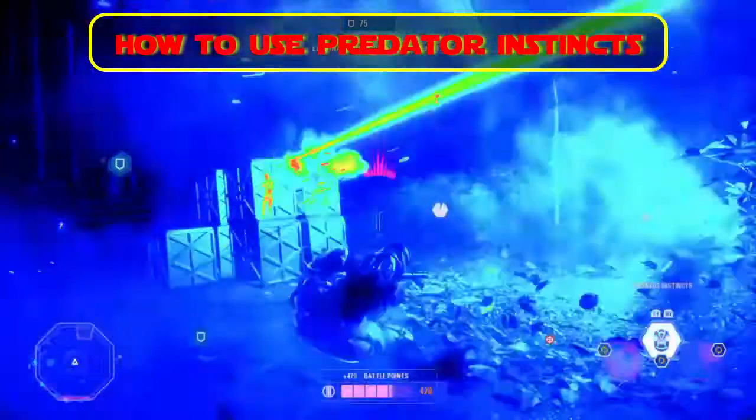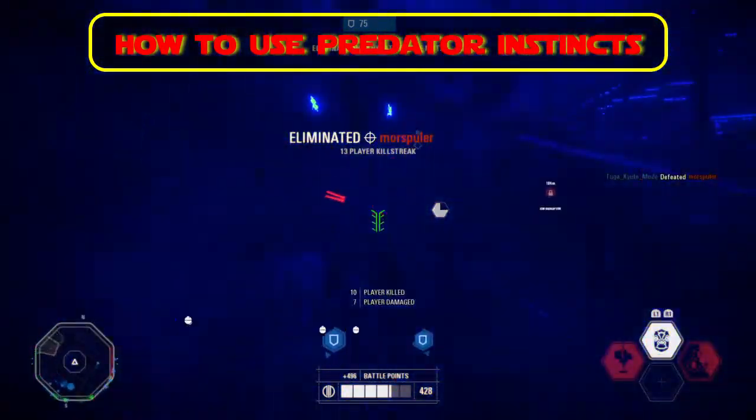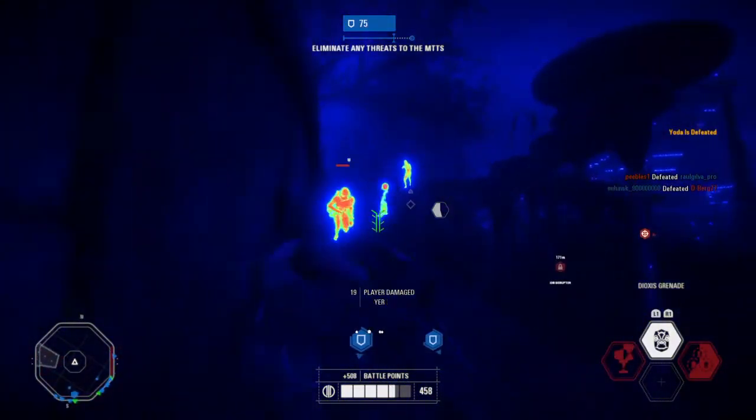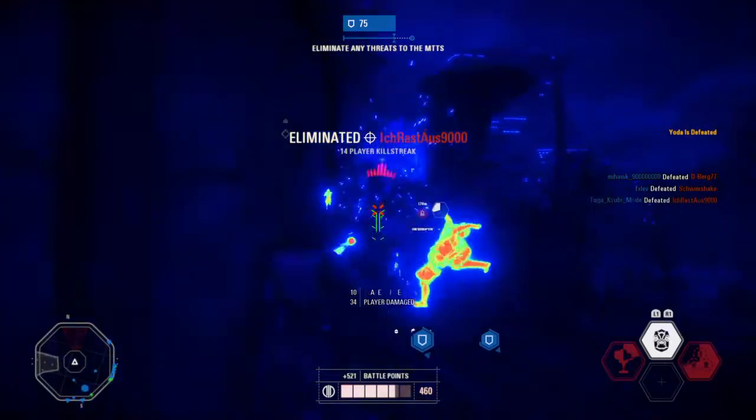You can use Predator Instincts to pinpoint your enemies, since you can see through walls, and to deal high damage, since each micro grenade deals around 100 damage.